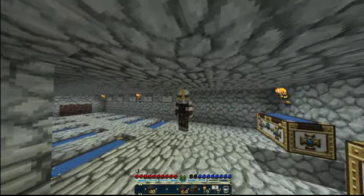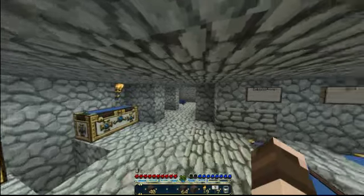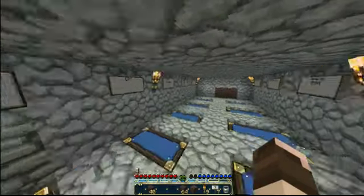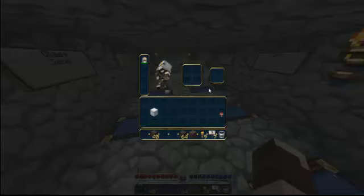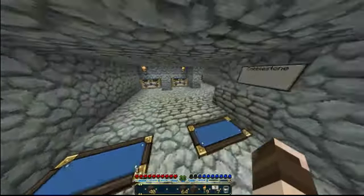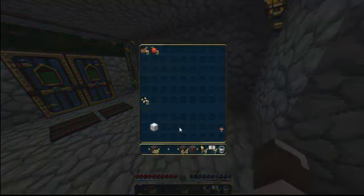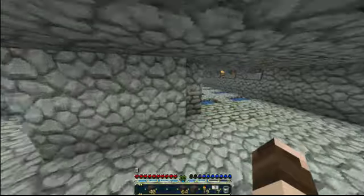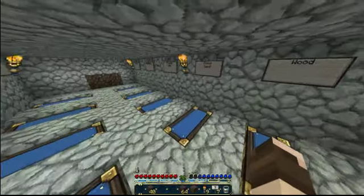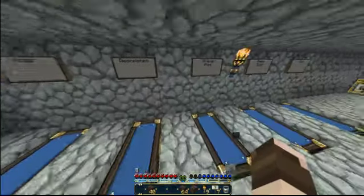Hello everyone, welcome back to my Minecraft tutorial, or let's play, walkthrough, whatever you want to call it. Now in this episode I don't know what we're going to do because I think we organized everything in the last part. Let me just check - yeah, this is all food stuff. I'm going to throw the mushroom in here too. Wool - let me see where I wanted to put the wool. Wool can go in decorations.